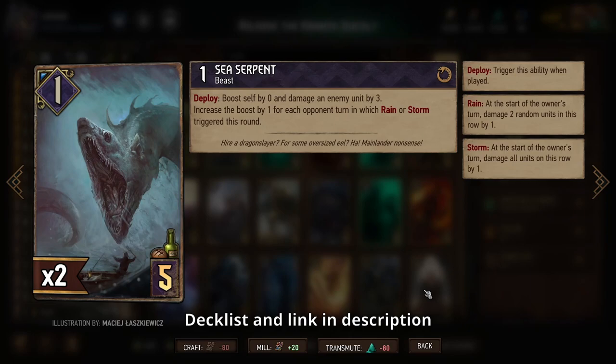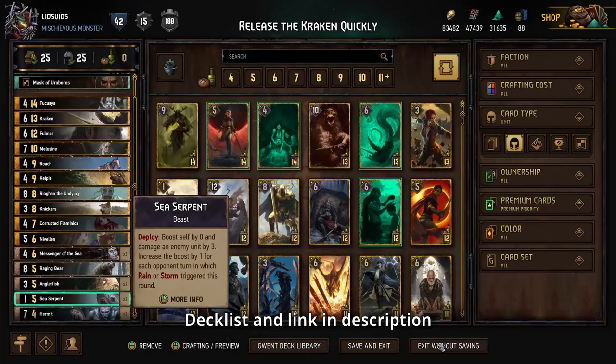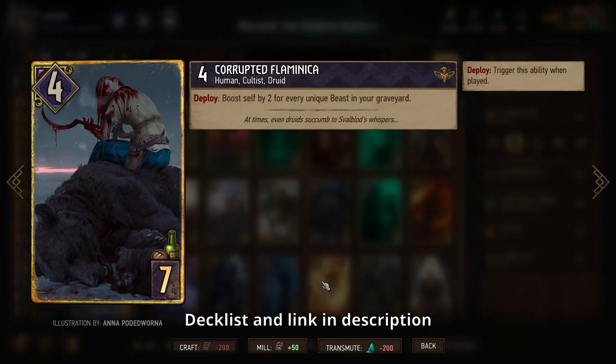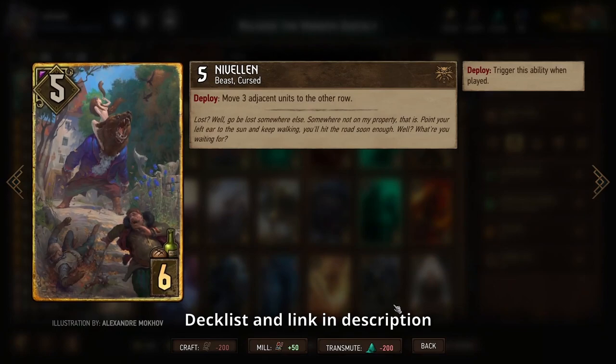There's also the new Sea Serpent, which is another good finisher. It gets boosted based on how many turns of rain/storm damage you've applied to your opponent in the round and also deals a little bit of damage — a good way to get the last few points needed to take out that Kraken. The other big point slam is the Corrupted Flaminica, reworked a bit here: the more unique beasts you have in your graveyard, the more of a boost you'll get, making her a really good point slam in round three.